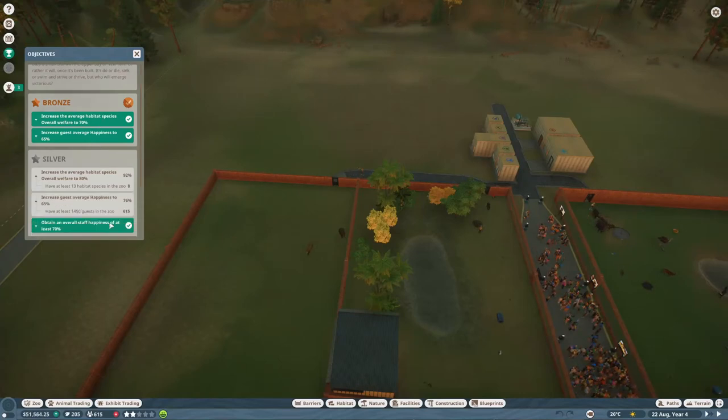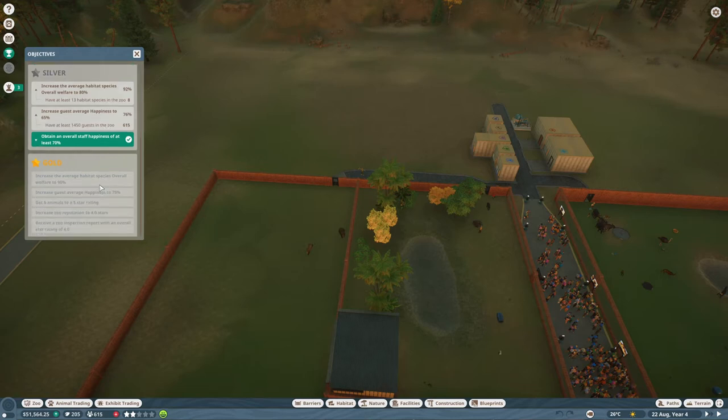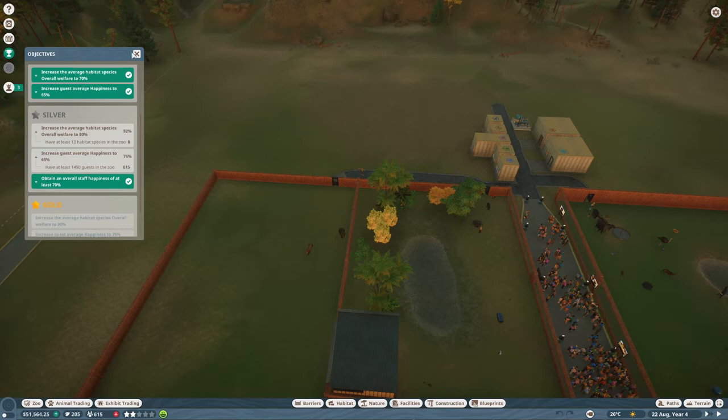Let's pause and look at the silver objectives. We need overall staff happiness of at least 70%, guest average happiness to 65% — we're at 76%, so that's good. But we need 1,450 guests and we're at 615, so we're fair way off. Habitat species welfare needs to be at 80% — we're at 92%. We need 13 habitat species and only have 8. For gold, we need a zoo inspection report of four reputation, six animals at five-star rating, and increased guest average happiness.